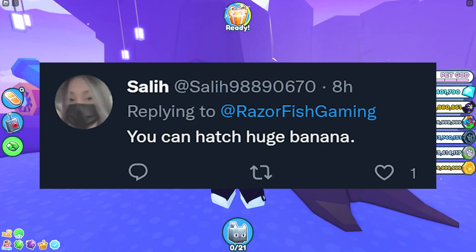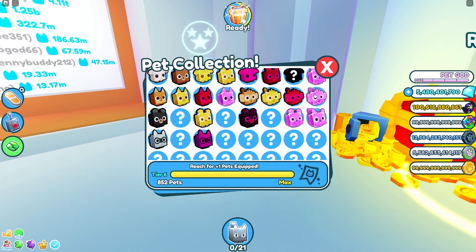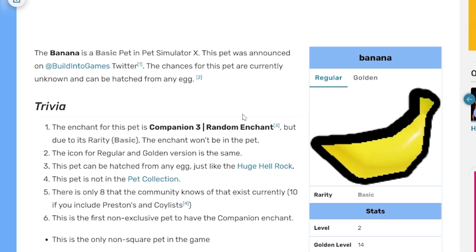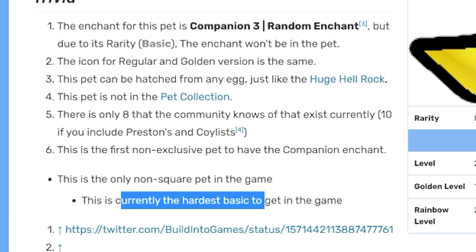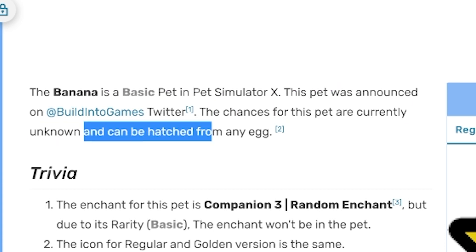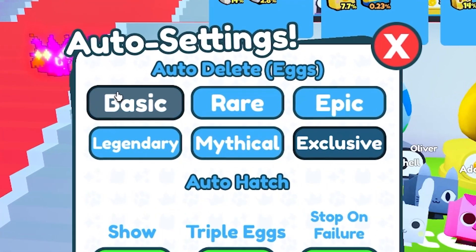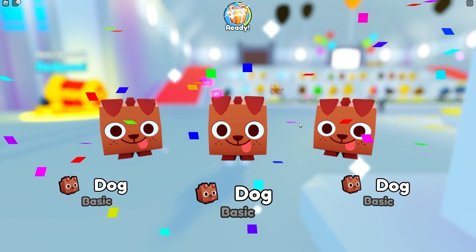Next to this game you can hatch a huge banana. I remember it being hatchable and the rarity was basic. Right here it says there are only eight that the community knows of, ten if you include Preston. It's currently the hardest basic pet to get in game, and chances are unknown — it can be hatched from any egg. There's no huge banana, but turn your auto-delete for basic and exclusive off just in case you get one overnight.